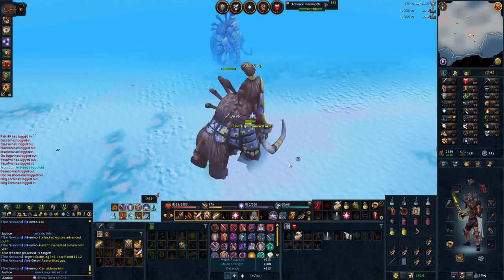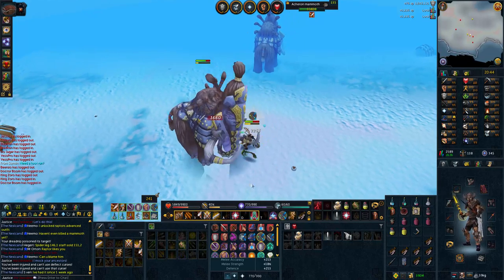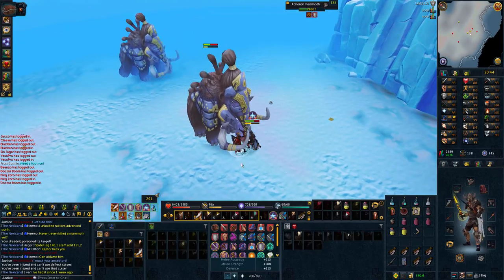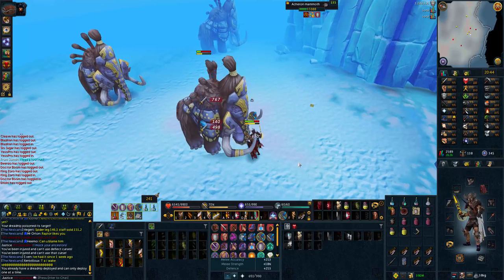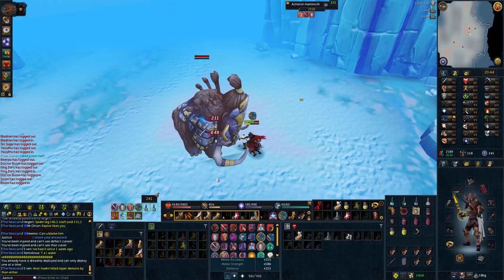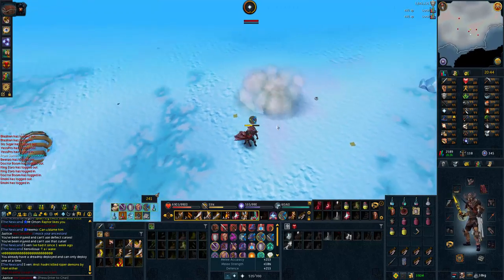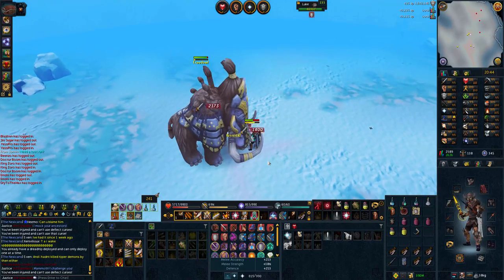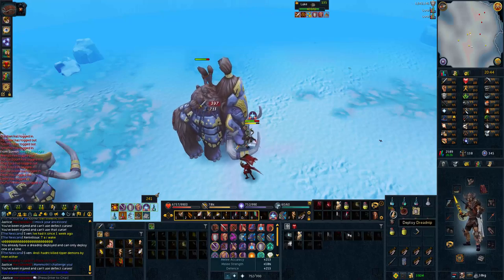This strategy takes a lot of effort because you're prayer flicking constantly. If you make one mistake — such as not praying melee when the mammoth is preparing a barge that can hit up to 7k — you'll burn through food supplies. You need to be in full concentration mode to power slay here. Penance aura is an absolute must if you want to use zealots, but for me it just isn't worth it. With this method you can also switch to a shield for resonance heals, which will conserve food intake.